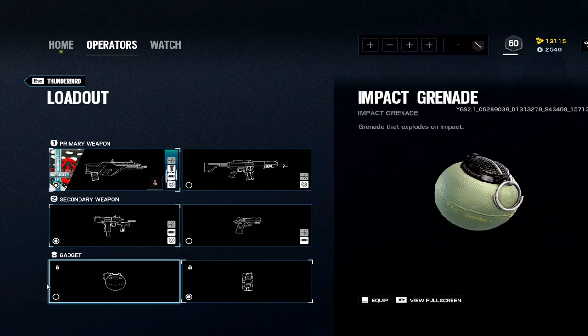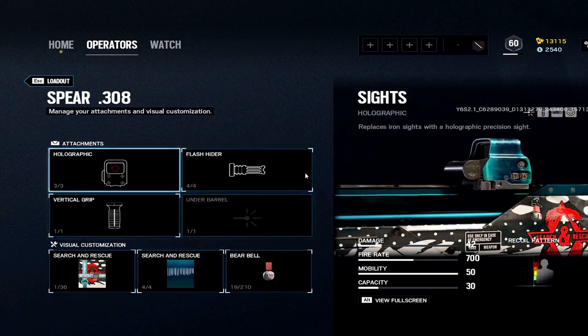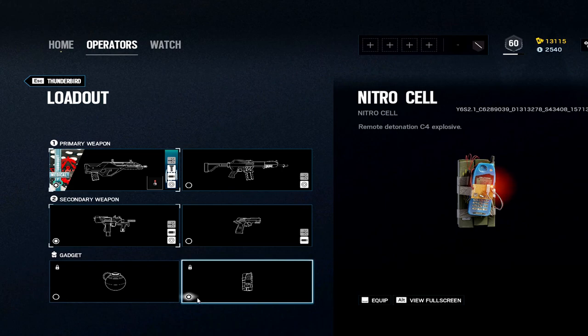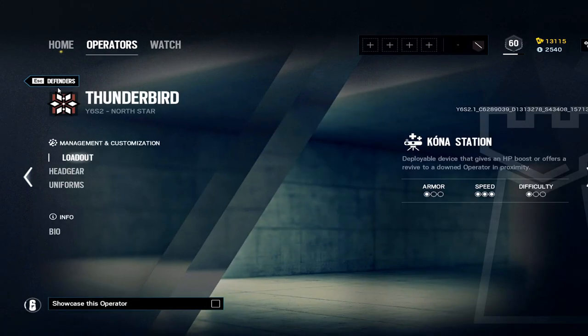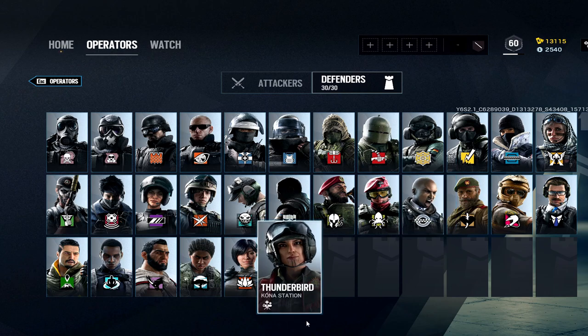Finally, if you haven't checked out the operator guide for Thunderbird, go ahead and check that out. You get the Spear — which is interesting — but you don't get much customization with it. Go with hollow, vert — that's the go-to. Pick whatever barrel you want: flash or muzzle. Then the nitro. That is all for North Star — all 60 operators. These take forever to make, so if you appreciate it leave a like. I'll be responding to comments below, so ask any questions or let me know what you guys like to run. See you in the next one.